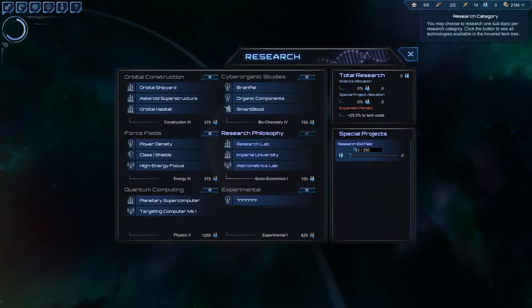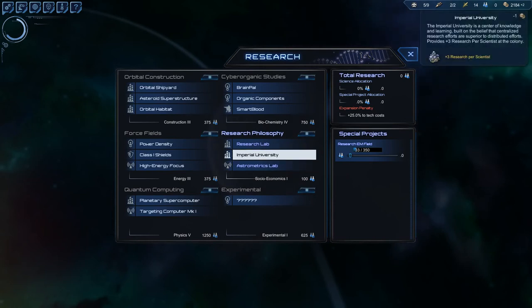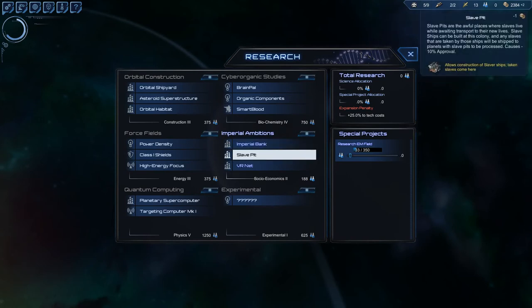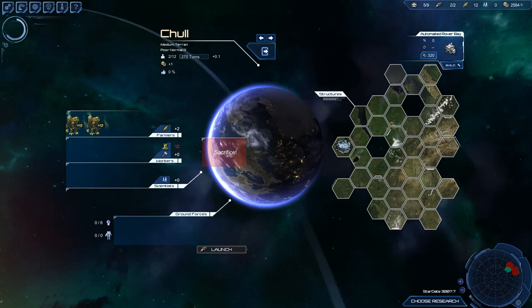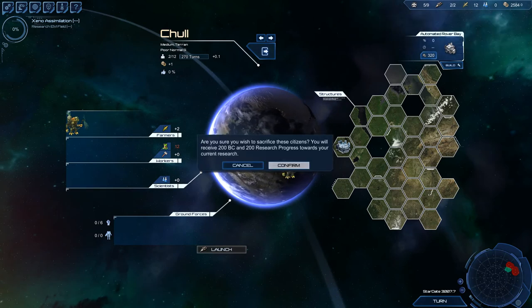I forgot something — we need xeno assimilation. Astrometric lab is nice from the idea, but you need big ships to fit them in and you'll need your big ships for other things. Research per scientist is nice, but we're not the researching type. We take the research lab. We'll go for the Imperial Bank because we're not the slaver types — we need it because we will run out of money soon. Xeno assimilation gives you a technology every time you conquer a planet, and believe me, that's our idea — so that is the single most important technology in my eyes.